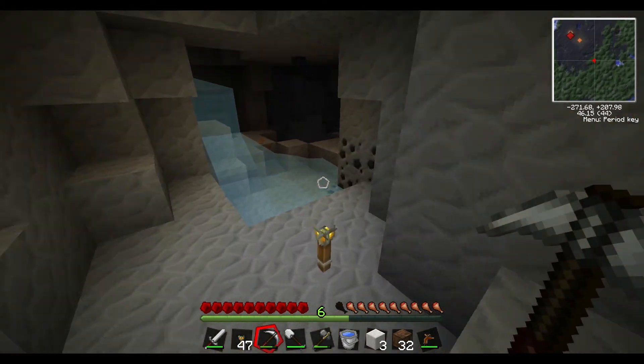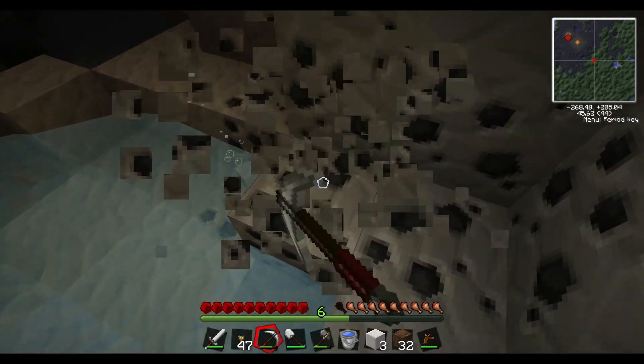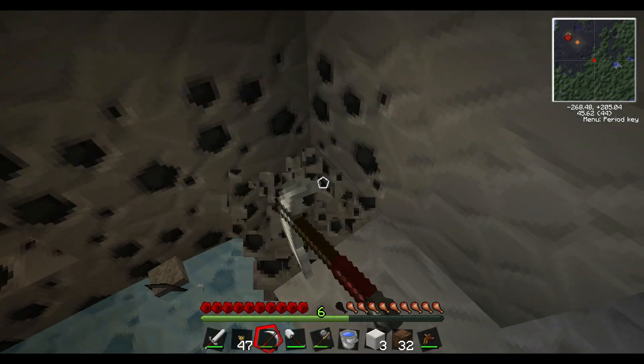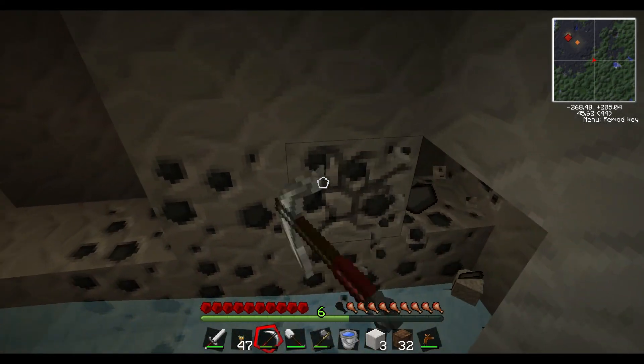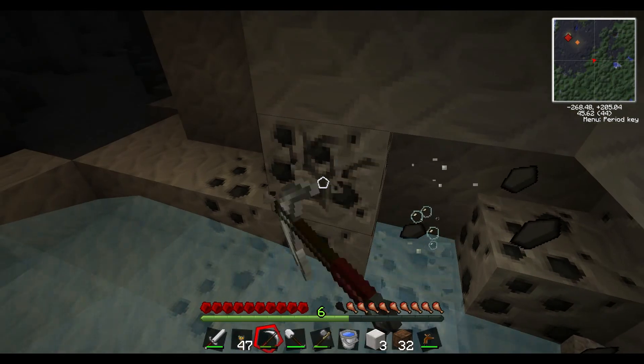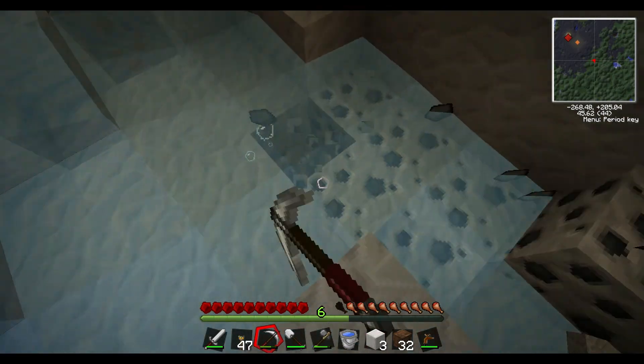Hopefully we can find — oh right, we've got volcanoes! We'll try and get geothermal generators going for that. Ignore my terrible placement of cobblestone.